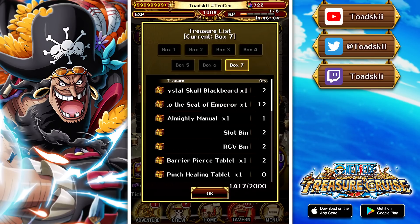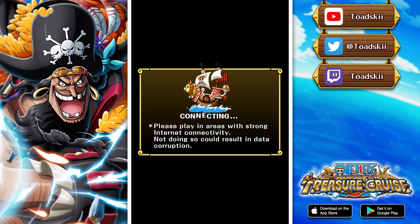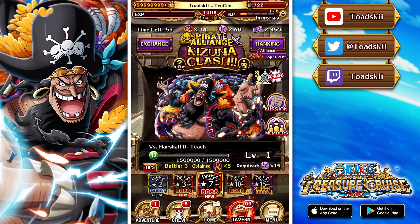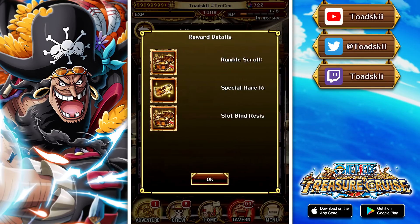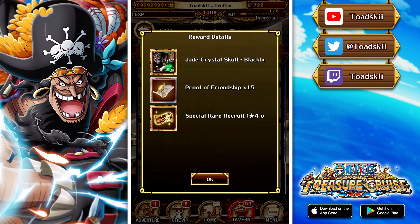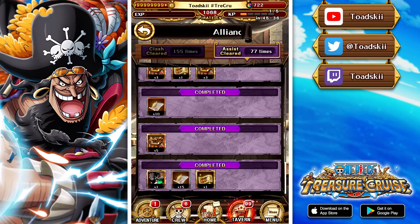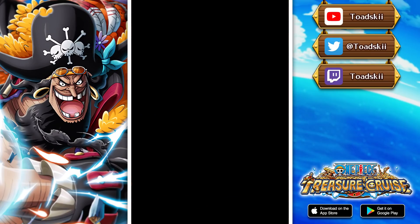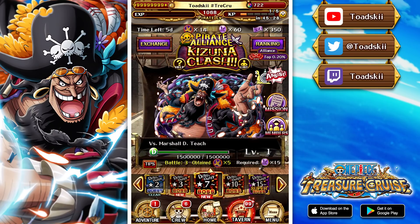To get the Blackbeard Super Evolution, remember he's a 5-star unit that super evolves to a 5-star plus — you have to get one skull in box 6 and the others in box 7. There are also some missions regarding the Pirate Alliance to get more crystal skulls: you get one from Clears and another one from Assists. So you basically have to go through box 7 at least once to get those skulls for Blackbeard.